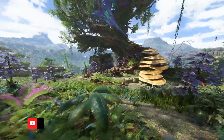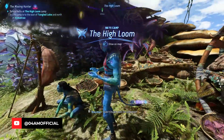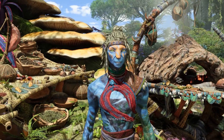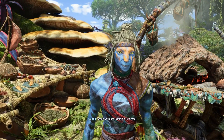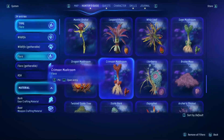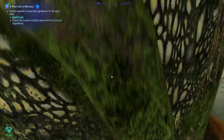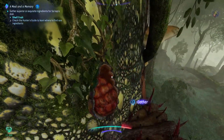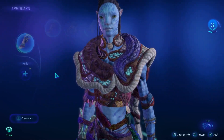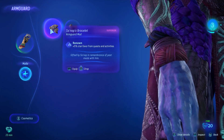Hey, what's up guys, it's your man Yamagam back with a new guide for Avatar: Frontiers of Pandora. In today's guide I'm gonna walk you through the 'Meal and Memory' quest line, where you're gonna have to help Sanop get your hands on some rare ingredients for cooking, which are pretty tricky to find. First off, crimson mushroom and especially rare shell fruit are hard to find, but in this guide you'll find them in no time and get your hands on a pretty nice superior Armguard mod from early game.